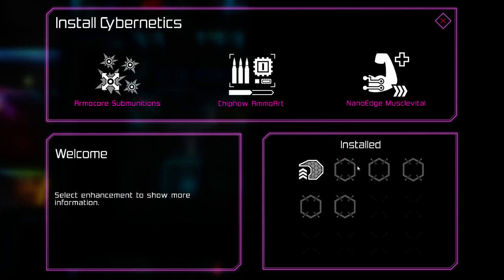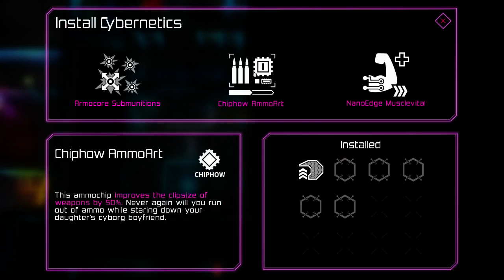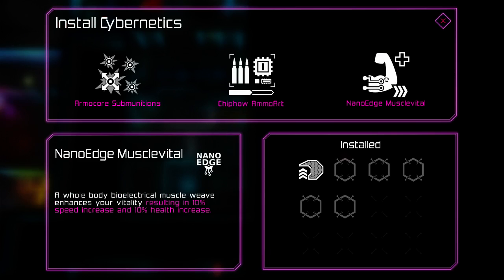You start with only three or four slots, but I bought a bunch of open slots so I can do much more customization. We can pick one that gives every explosive you deploy a 25% chance to spawn three — I don't really have explosives so that's not for me. Or we can get a 50% clip size increase — not bad. Or a 10% speed increase that instantly negates the speed penalty I started with and gives me 10% more health, so I'm going to take that.